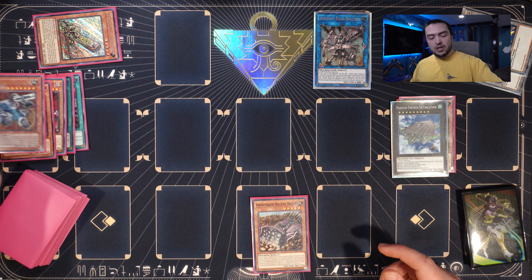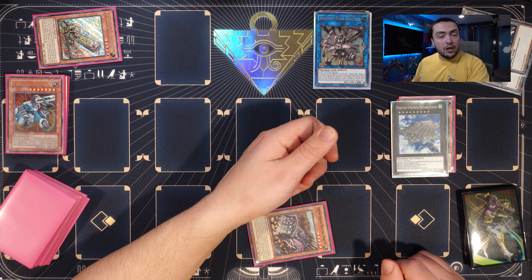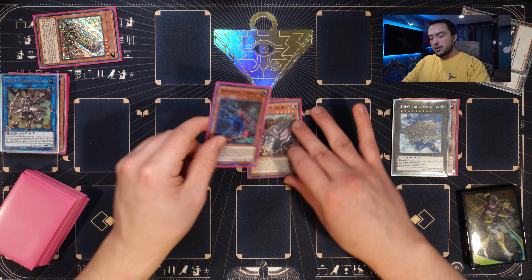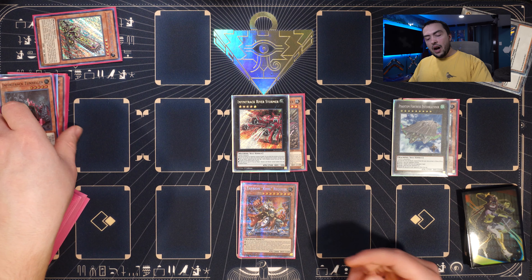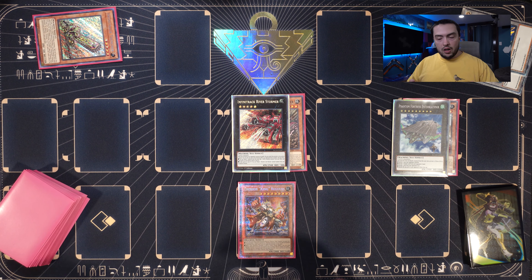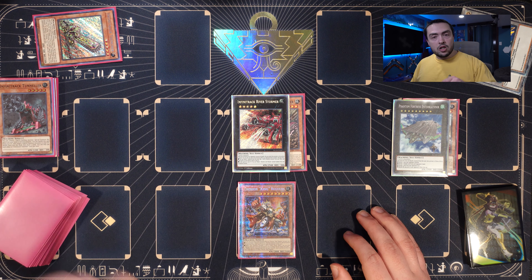We have nine total levels in hand, so we discard both Fortress and Harvester to special summon Fortress. With two bodies on field we make Ancient Gear Ballista, adding Gearbox, then Gearbox adds Tunneler. We summon Fortress again by discarding Tunneler and Gearbox. We use Trencher to banish itself and bring out Harvester. Harvester on summon adds Dozer, then we target Fortress to make both their levels combined level nine. We overlay for a rank nine — Phantom Fortress Enterblathnir — and detach the Fortress to rip a random card from our opponent's hand.